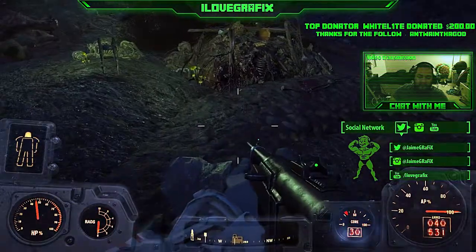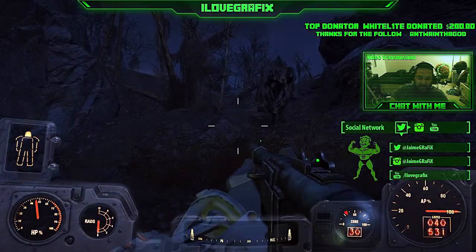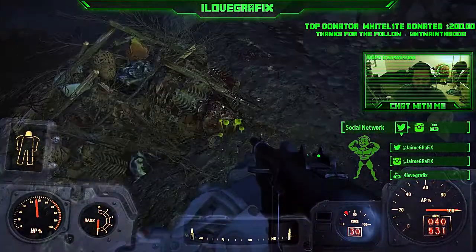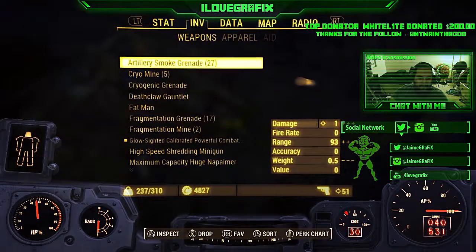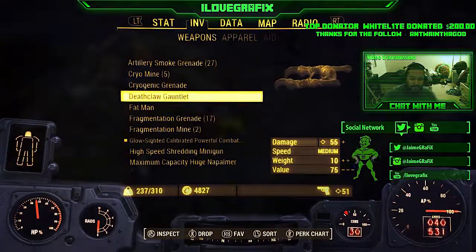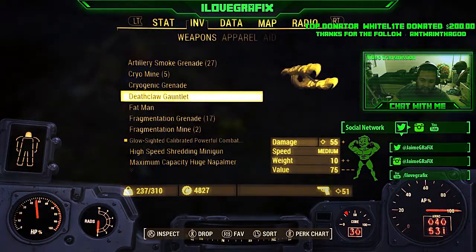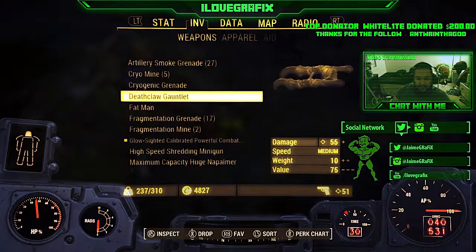Well, I come back and it's still here. The Deathclaw's still pretty docile — walking around being tough, but not attacking. And lo and behold, here it is: the Deathclaw gauntlet. I'm not one for melee weapons, but this one's pretty cool. It does 55 damage, which is pretty nice. Speed is medium. I'm pretty sure you can modify this somehow. Either way, it's something cool to have.